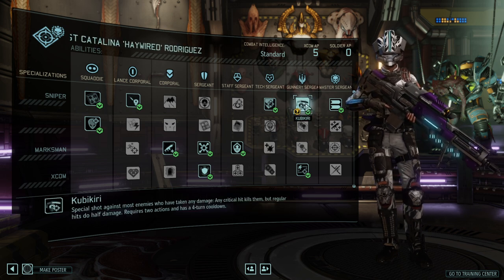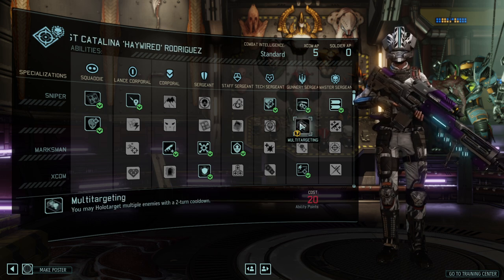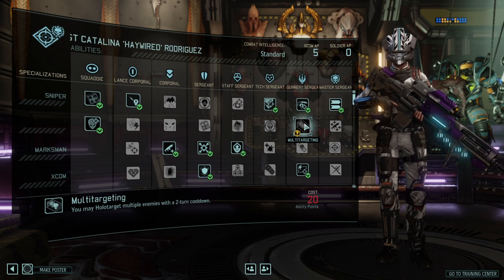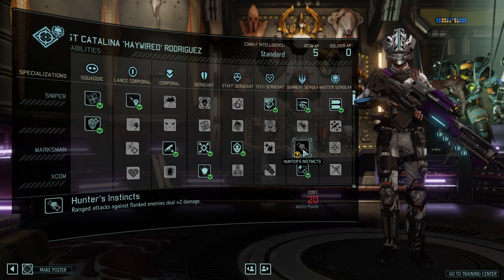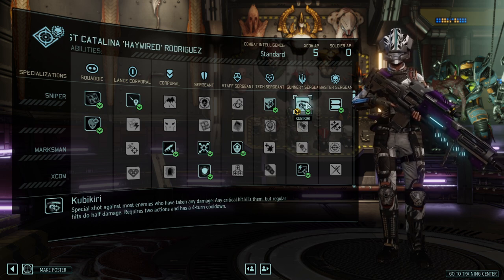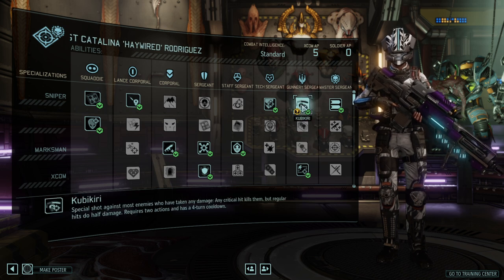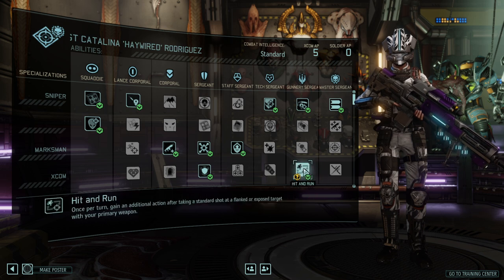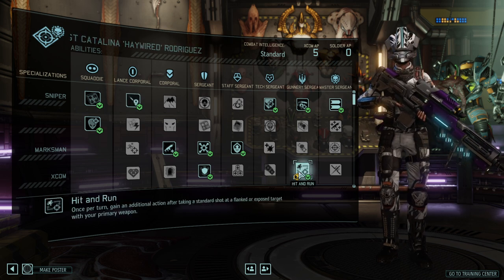Kubikiri is an absolute phenomenal ability for endgame enemies like the Gatekeeper and Sectopod, effectively dealing 50 damage by instantly one-shotting them. Multi-Targeting allows you to holo-target multiple enemies for the first time, a nice support addition. Hunter's Instincts causes ranged attacks to deal two more damage against flanked enemies — if Kubikiri weren't so dominant, Hunter's Instincts would be the clear pick. I was also lucky enough to get Hit and Run, so the first shot automatically grants an action point, and combined with Death from Above I can get refunded twice — great double-dipping.